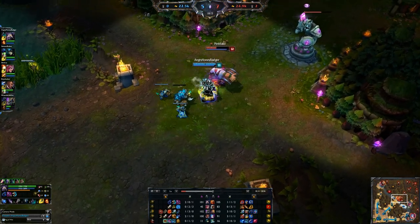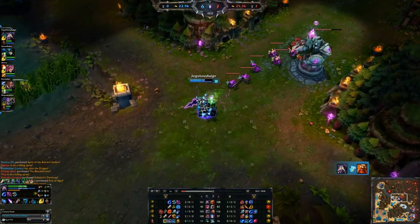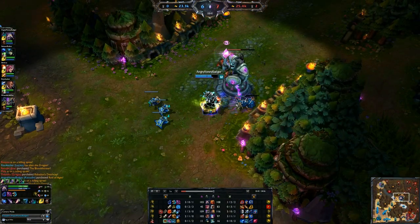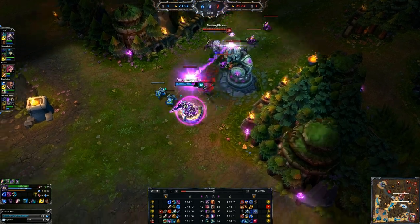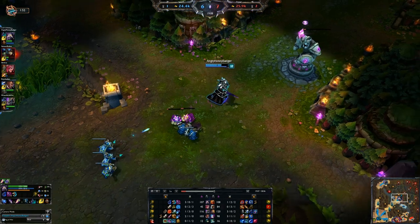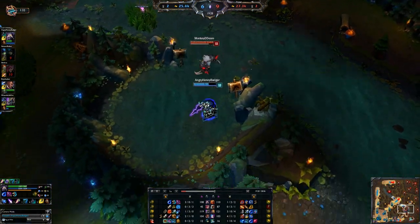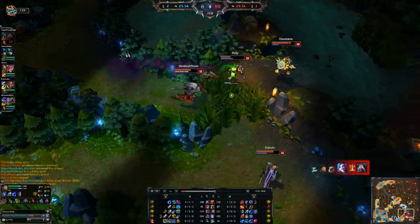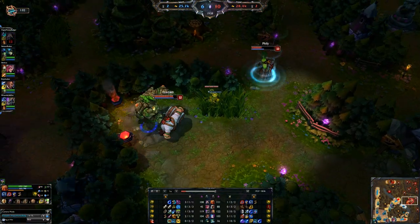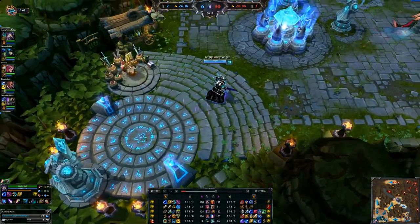We're going to get into a little fight here. We do some significant damage to Gragas, he throws the barrel to knock me into tower range but throws it too far, and we pick up another kill. Getting the Rod of Ages first is ideal because as you have it over that next duration, it will continue to stack, meaning you get more health and more mana. Rod of Ages is a little underutilized, but you've got to build it fairly early to get the best effects from it.